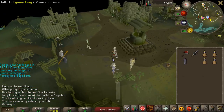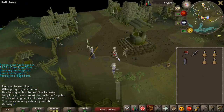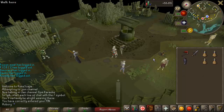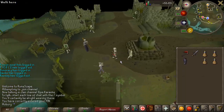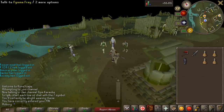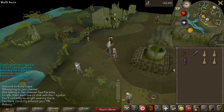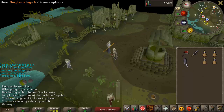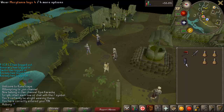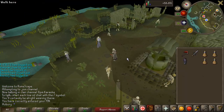You don't necessarily have to do Burg de Rott Ramble, so you don't necessarily have to complete Darkness of Hallowvale, but you do definitely need to make sure that you have Morytania Legs 3 or 4. These are for the unlimited teleports to Burg de Rott, and if you don't have them it will be significantly slower — I wouldn't really bother going for Lumberjack unless you do have them. The level 3 legs don't have extremely high requirements, and you don't need to complete Darkness of Hallowvale to get them.